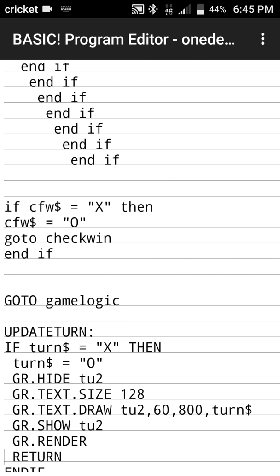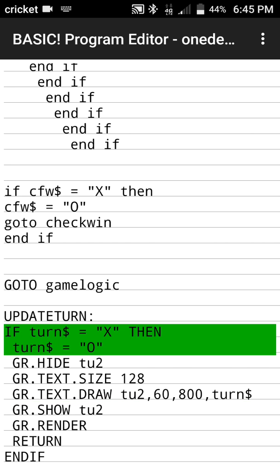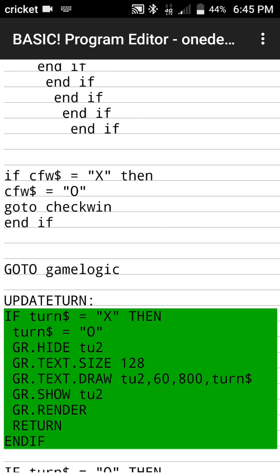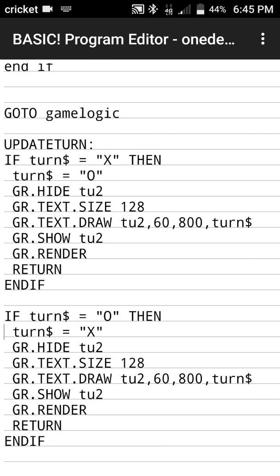The update_turn subroutine works like this: if the turn is set to X, we set turn to O, hide the current turn display with GR hide, then draw it again with the new turn value, and call GR render to update the screen. We do the same in reverse — if the turn is set to O, we set it to X, hide it, update it, and refresh the screen. After each condition, it calls a return statement to jump back up to the program.